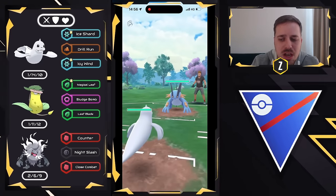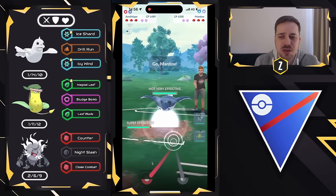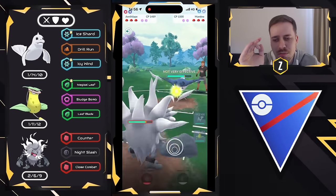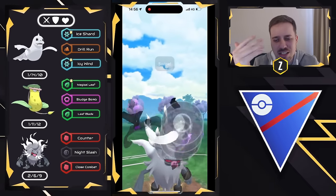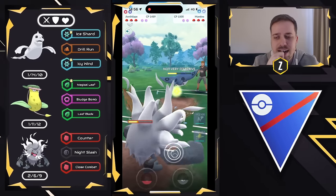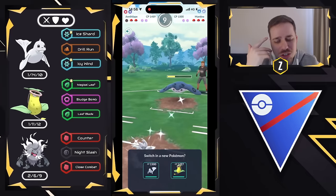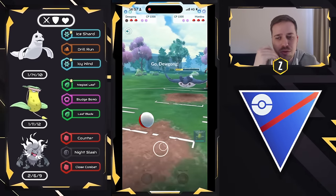Moving to the next one — Dugong on the lead versus Swampert. Similar to Whizcash, I go into Annihilate right away to start getting ahead on energy, and we draw out Mantine. I make a mistake here — I threw Night Slash out of habit when I should have always built up Shadow Ball. After my second Night Slash I realized the error. Had I gone for Shadow Ball, maybe we get the 2-to-1 shield advantage. Now I have to no-shield the Aerial Ace, and I also have to no-shield on Dugong.